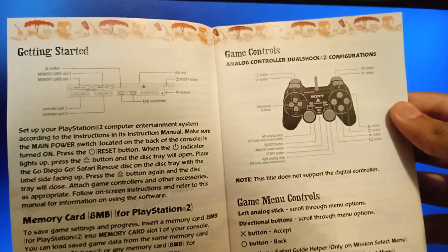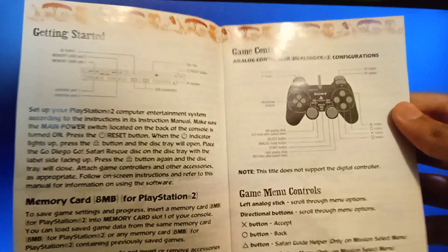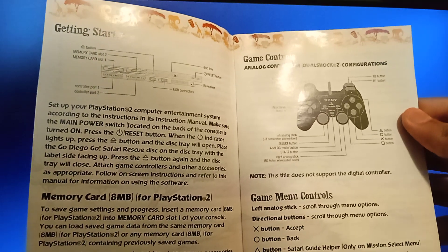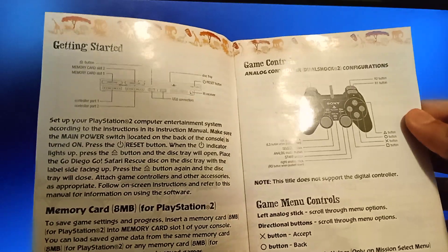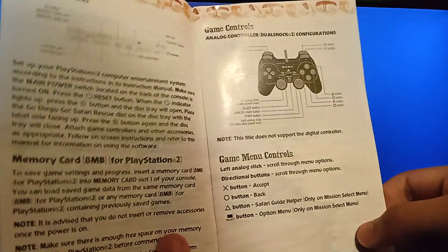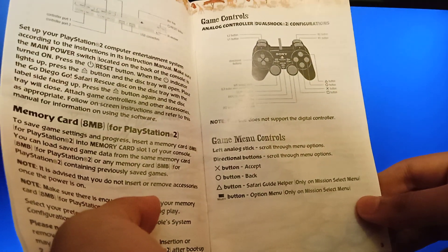Game controls. Analog controller dual shock configuration. L2 button, L1 button, R1 button, R2 button, left analog stick, L3 button when pushed down, select button, analog mode button, start button, right analog stick, R3 button when pushed down. Note: this title does not support the digital controller.